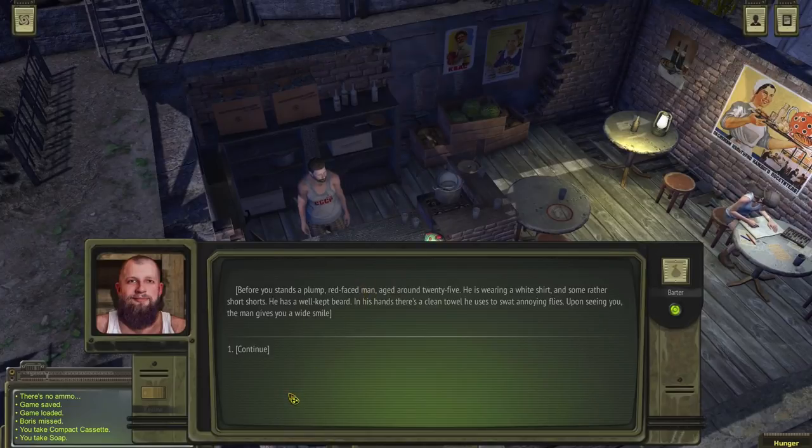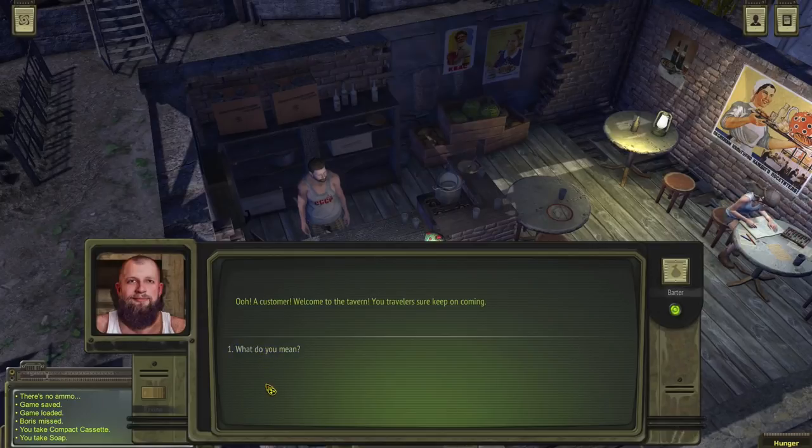Let's have a chat with this guy. Before you stands a plump red-faced man aged around 25 — he's wearing a white shirt with a USSR logo, and some rather short shorts. He has a well-kept beard, and in his hands there's a clean towel he uses to swat annoying flies and also clean the bar stand. Upon seeing you, the man gives you a wide smile. 'Oh, a customer — welcome to the tavern.'